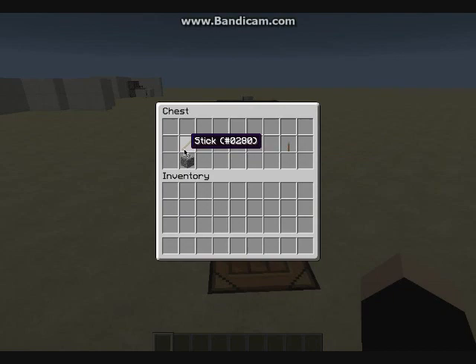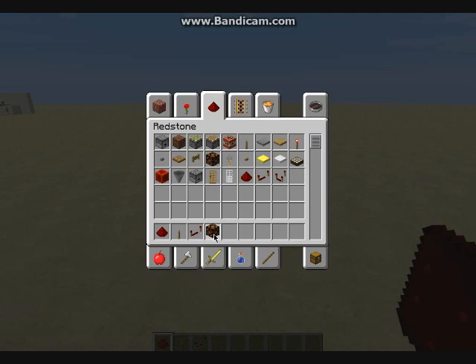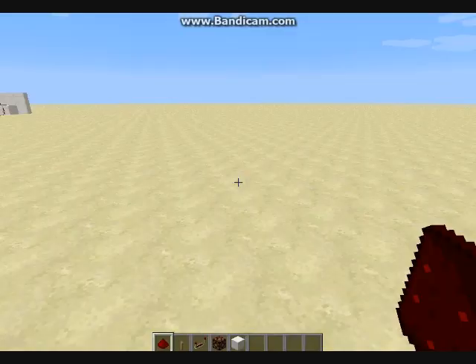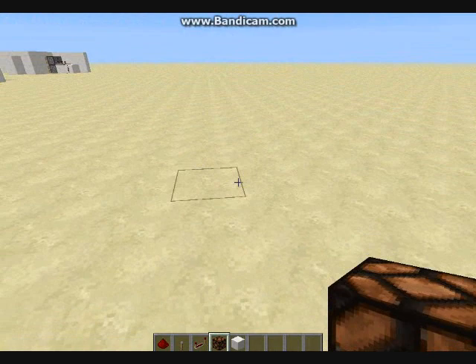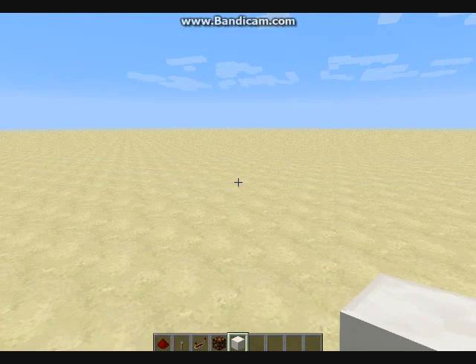So we're only going to be needing one more item, and that's a lever. What we need is some redstone, a lever, a redstone repeater, a redstone lamp, and a block of your choice — I'm going to use quartz. Today I'm going to be showing you how to make a room like a warehouse with lights that come on in stages: the first row of lights come on first, then the second row, then the third row, and the fourth row, and so on.